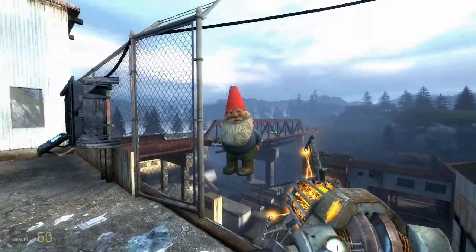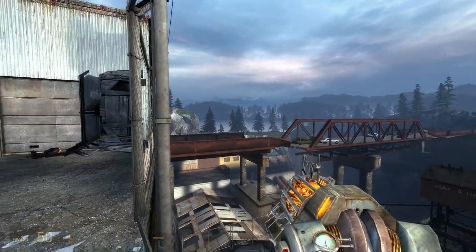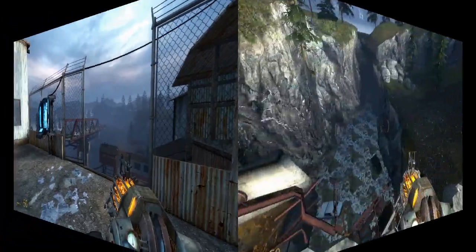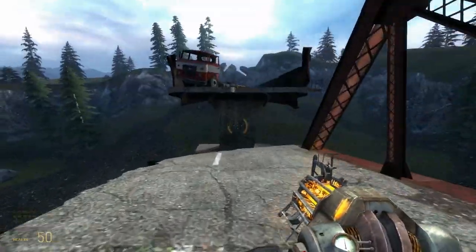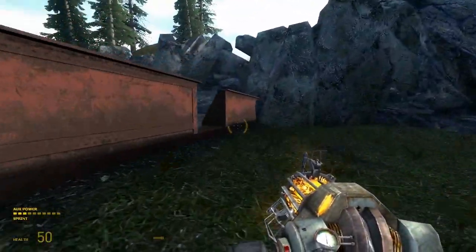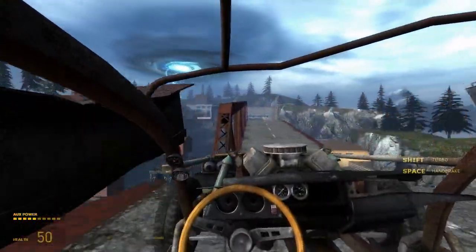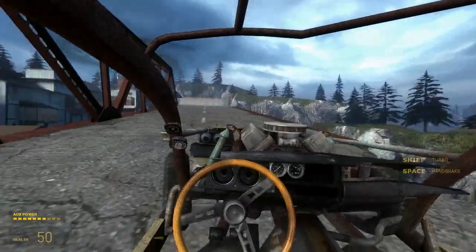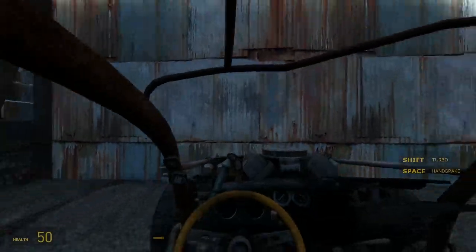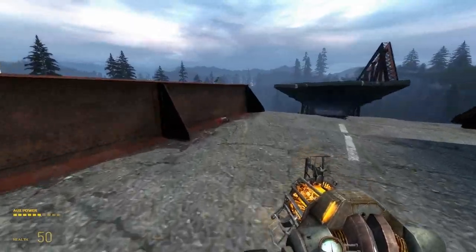This next part is tricky so I suggest saving your game first. What you need to do is try to shoot the gnome across to that part of the bridge there — you will be going back to that part later in the game. Once you get to the bridge, you will need to drive the car across first before you can get to the gnome. Once you get the car across, get out and look around for the gnome, because this is where you threw it earlier. The gnome is right there.